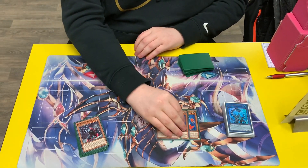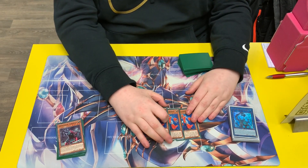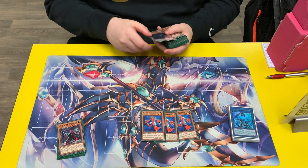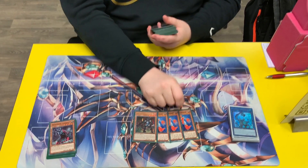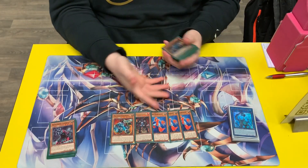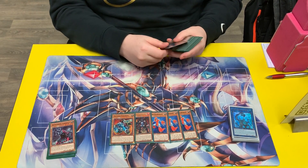For the Machiners, you play three copies of Gear Frame. This is the normal summon that gets you to absolutely everything in the game. Every time that this resolves, I pretty much won the game on the spot. And then one Clasper — you search this off of Gear Frame, and it summons and then sends your Fortress, which gets you to pretty much everything you want to see. It's just incredible — a one-card Rank 4 that gets you everything.